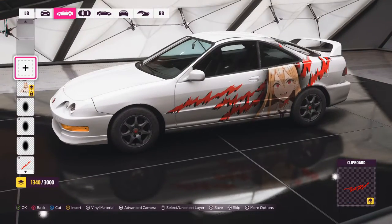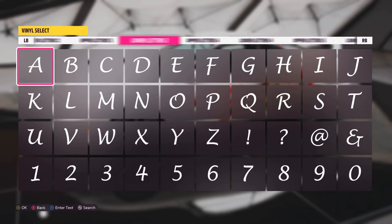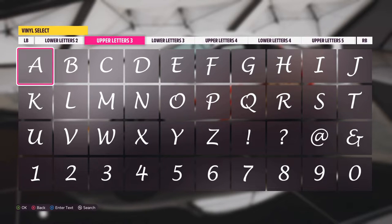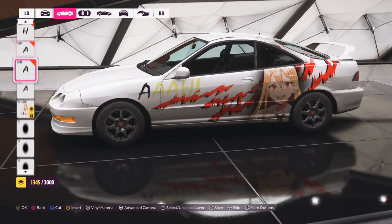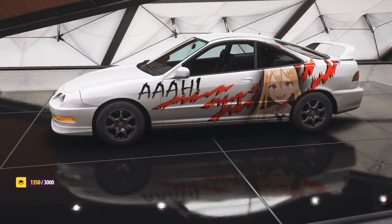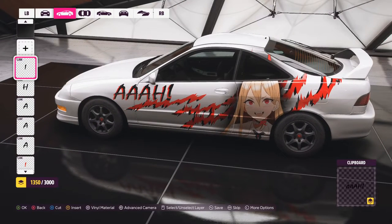Now let's add a name in some font. I'll do my same trick: cut it, paste it, then immediately paste again underneath and change that second one to red, then move the original slightly to one side — now it looks cool with a colored shadow effect.